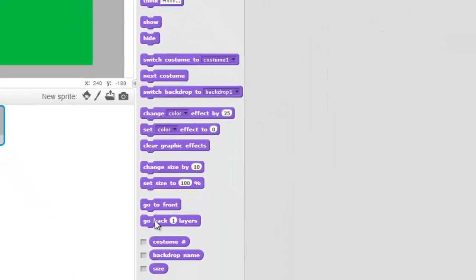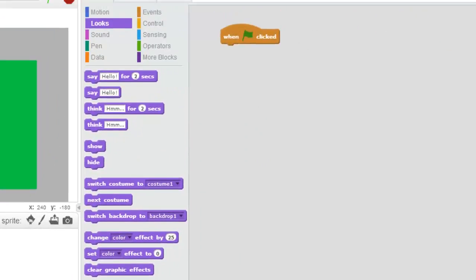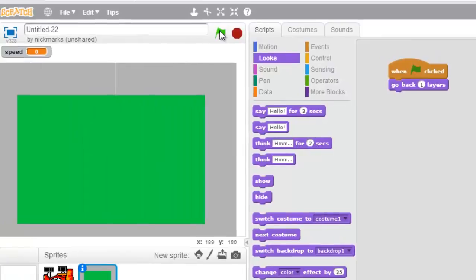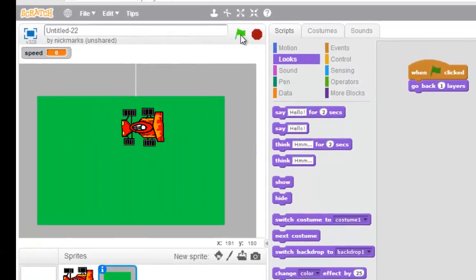We want to go back one layer — we'll just do that for now. So go back one layer, and we can test it out. Let's just test it out and see — hey, there we are!